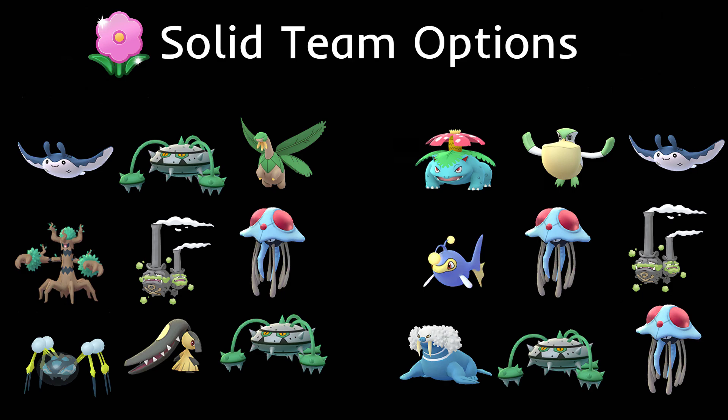The fifth team has Lanturn in the lead with double poison — Wheezing and Tentacruel. Wheezing doesn't really act like a poison type here since it's running Overheat and Brutal Swing rather than poison moves. Lanturn is weak to grass, but you have two answers in the back. Tentacruel takes neutral damage from grass moves but deals super effective damage to most grass types.